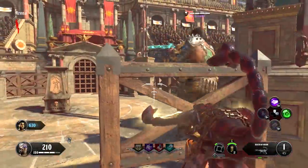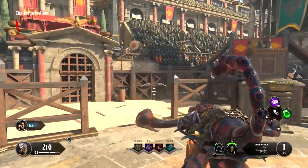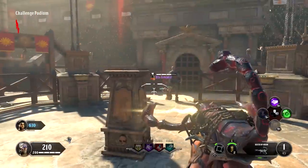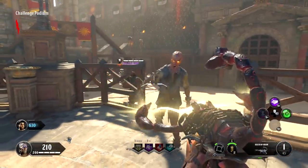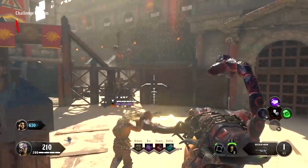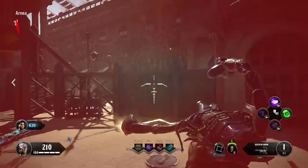Hey guys, I've got another easter egg that has now been solved on Black Ops 4 Zombies years later, and this is also on the map 9. Yesterday I had posted a video showing where if you stand on the center challenge platform in the spawn area of map 9 and survive there for five rounds without leaving, then you can trigger the intro cutscene song.